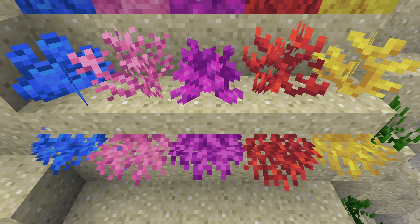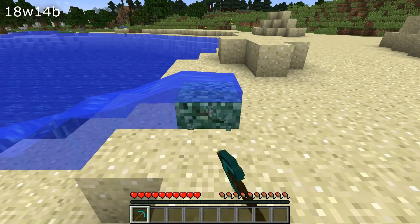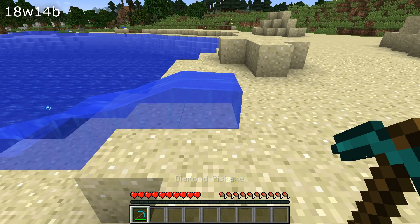Another bug fix in this version: destroying waterlogged blocks will now keep the water, so you don't destroy both the block and the water at once.